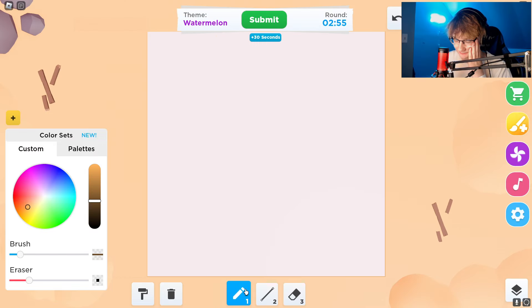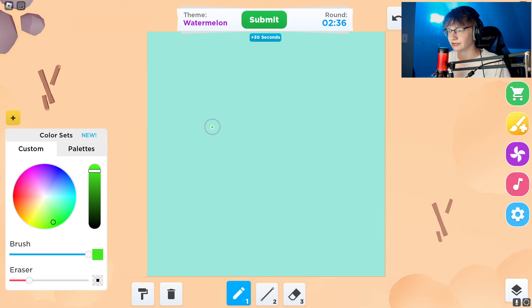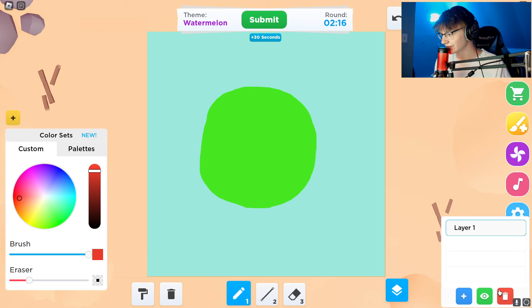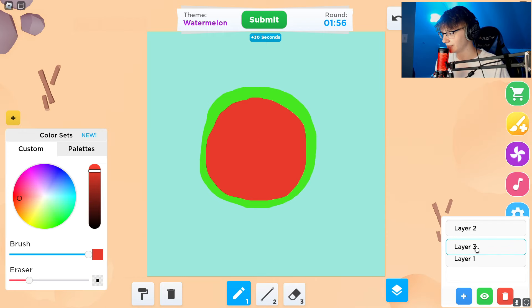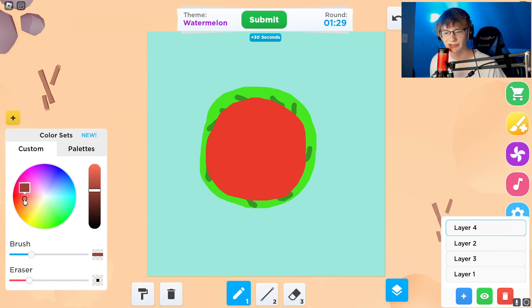Watermelon! Okay, let's do a blue background - perfect. Let's start with the green, make the brush really big, something like this - a nice big one. Perfect. Now for the red on a different layer, fill this in perfectly. Layer two - we want a darker green underneath. There we go, something like this. That was like a good watermelon to me.